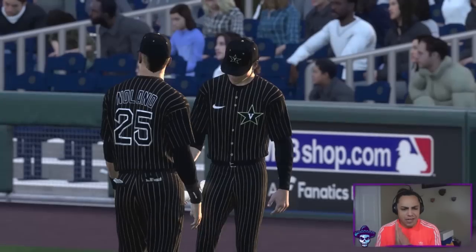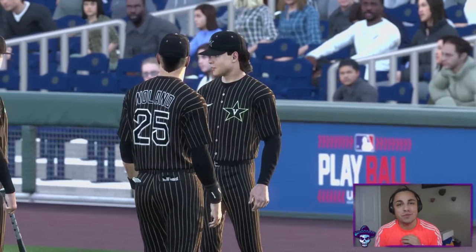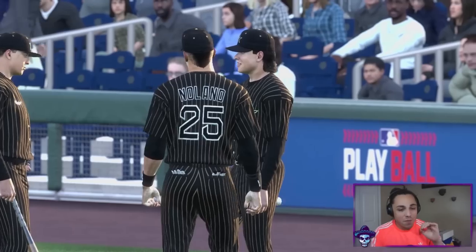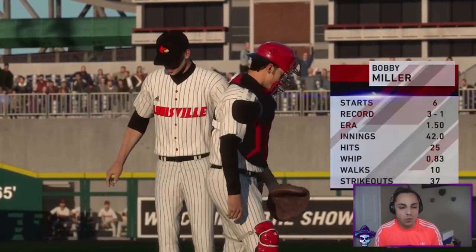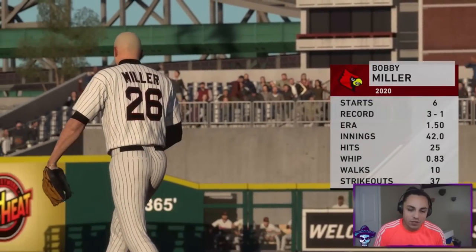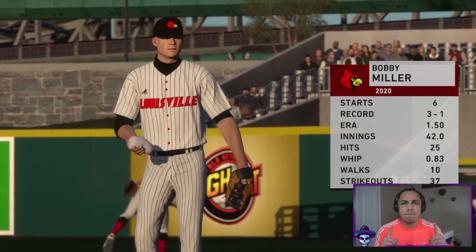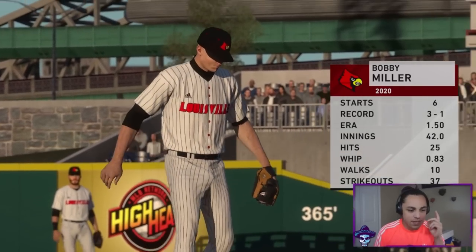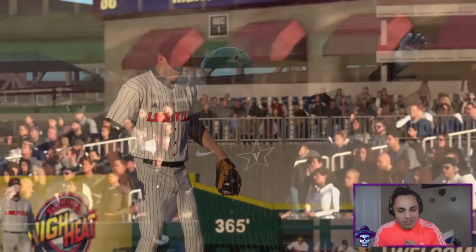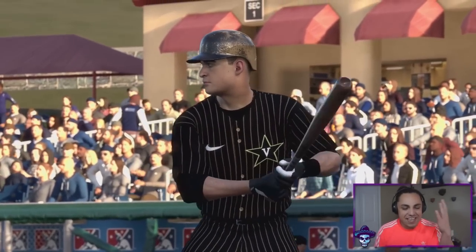Here we go — we got the pinstripe unis for Vanderbilt, which look unbelievable. We're going to be playing the Louisville Cardinals with Bobby Miller on the mound. I know they do have one of the top prospects in college right now — I think he's a reliever, Reed Detmer. Let's hop into this matchup and see how it plays.